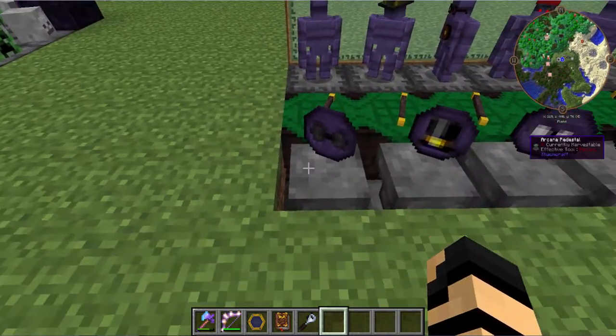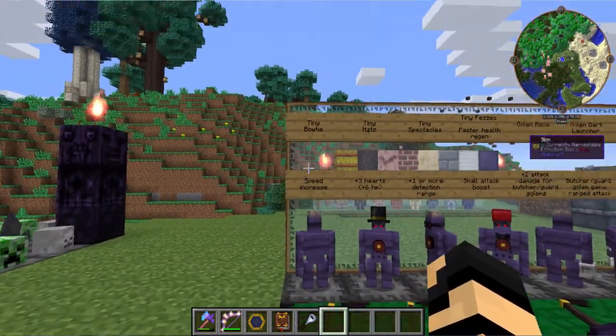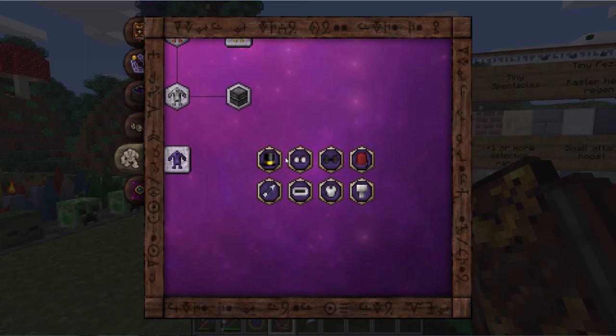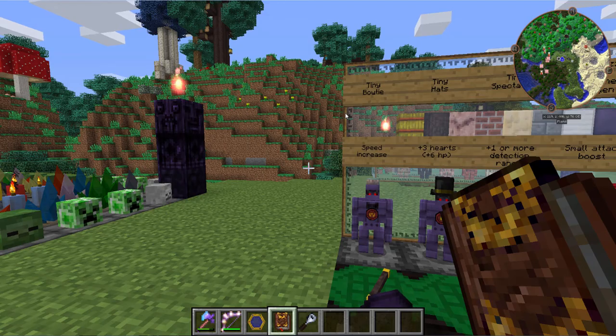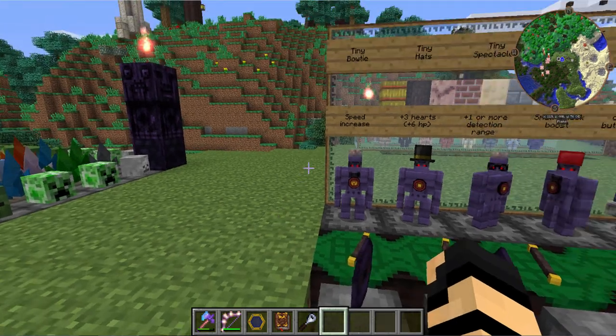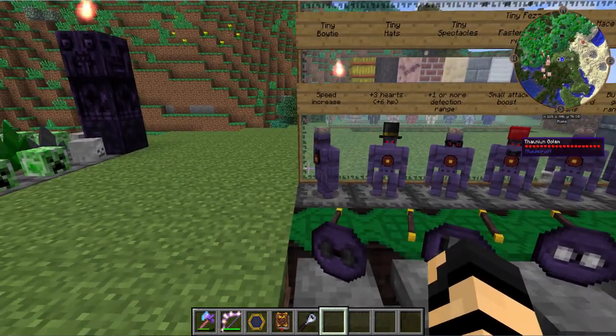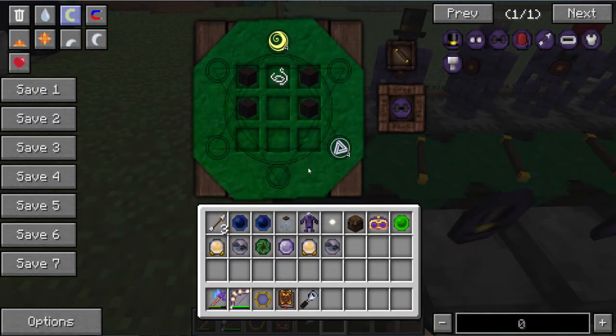We're going to start with the bow tie, or the tiny bow tie, as demonstrated in your Thaumonomicon on the Golemancy tab down in the bottom right. You'll see all these different little accessories here, and you can just click to unlock them once you've gotten far enough in research. With this one you'll get a speed increase, and the recipe is just some black wool, string, and a little bit of vis from your wand.